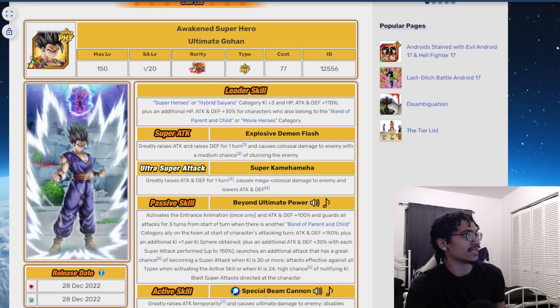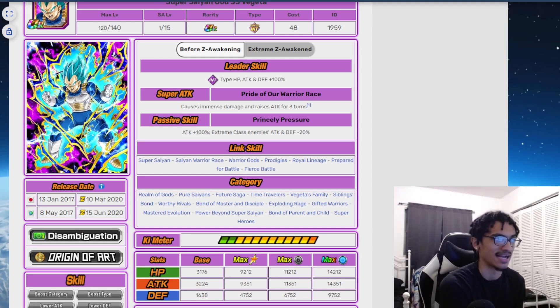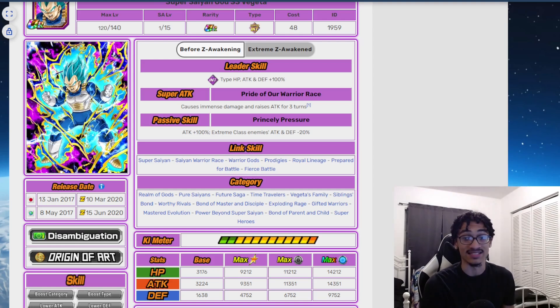What's good about this guy pre-EZA is the fact that he is a solid demigod lead at 100% the stats, and the fact that he was able to do damage during a damage-based meta was actually quite good. Although he was only at 300k, that was a passable attack stat because he was still technically doing damage. He is also an attack debuffer to Extreme class enemies, provided he's going up against Extreme class enemies.